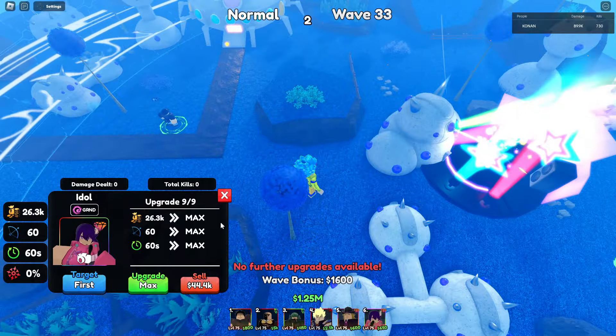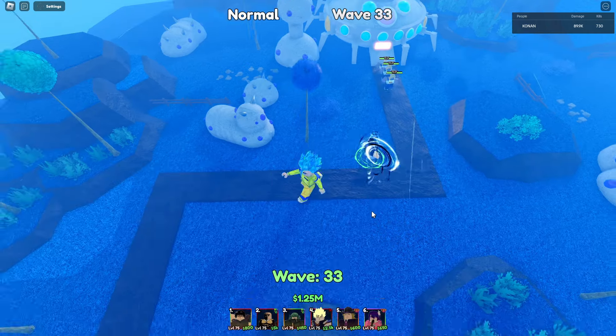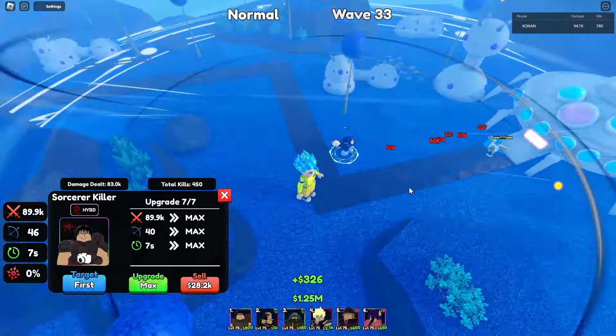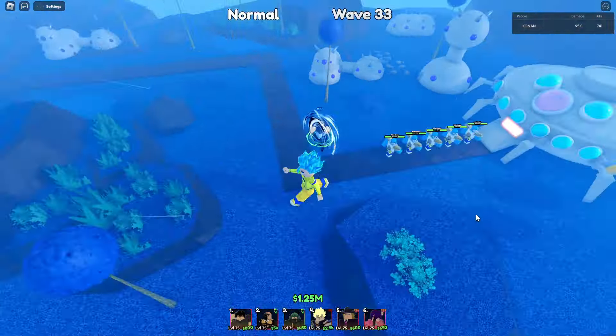With Oshi Bops, his range becomes 46. So this is your Toji, or Sorcerer Killer — the new celestial unit here in Anime Last Dance.